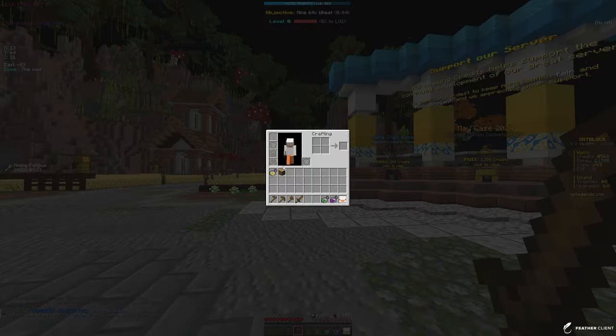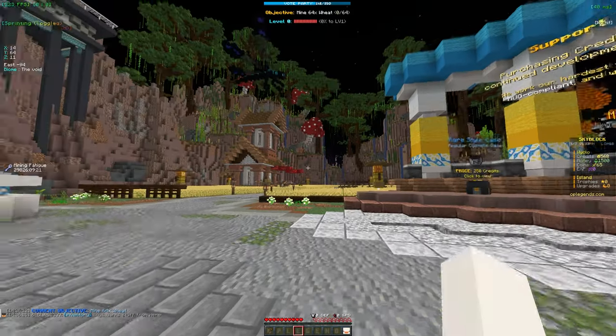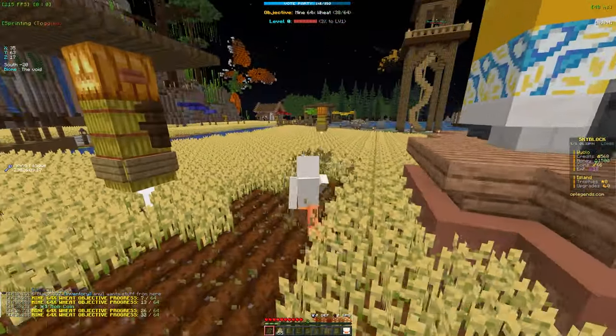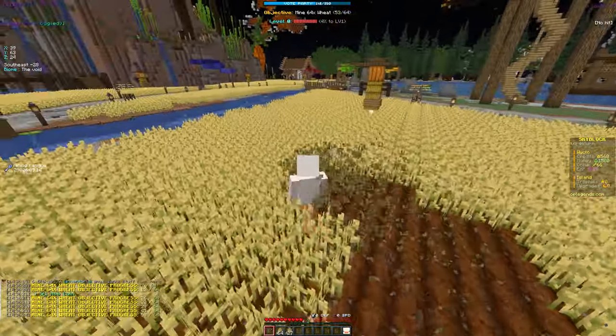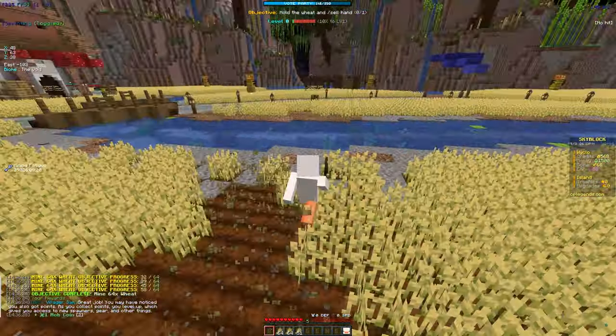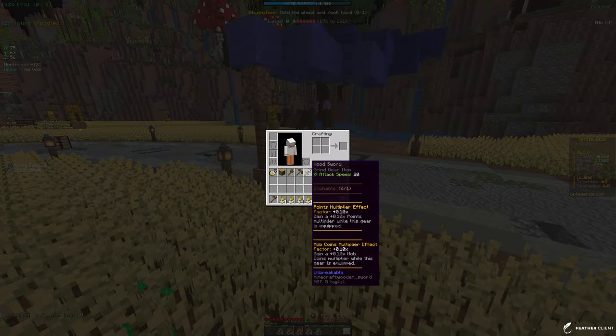Our next objective is to mine 64 wheat, so let's go ahead and do that. From mining wheat you get experience to level up. If you look at the top of the screen it says I'm level zero, four percent to level one. That's how you level up — by farming and grinding.